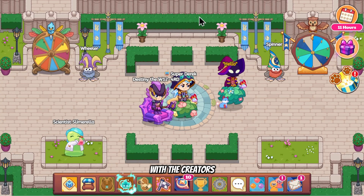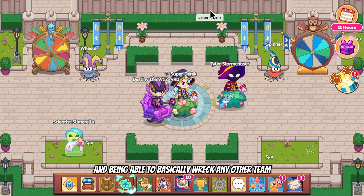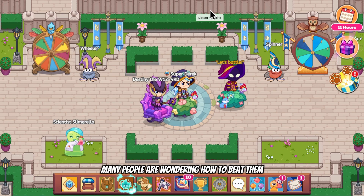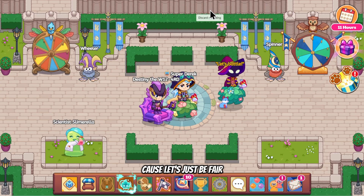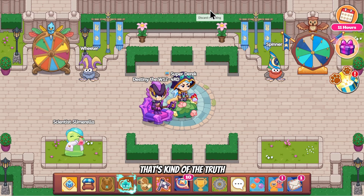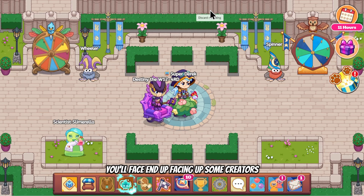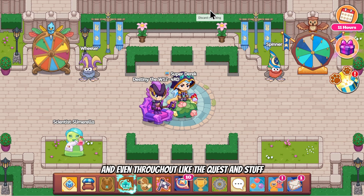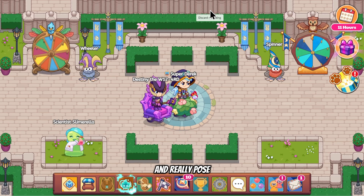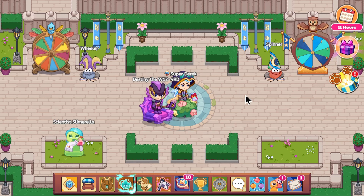With creators possibly being the best pets in the game and being able to basically wreck any other team, many people are wondering how to beat them. If your friends are using creators against you, you're probably not going to win. Even in the duel stadium, if you get unlucky you'll end up facing creators, and throughout quests they are very common and pose a huge challenge to basically anyone.